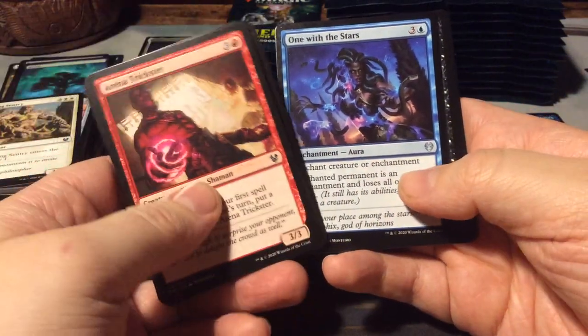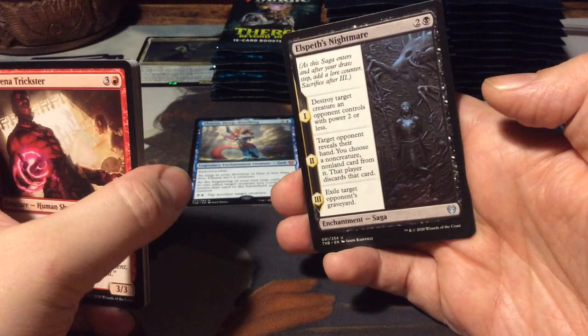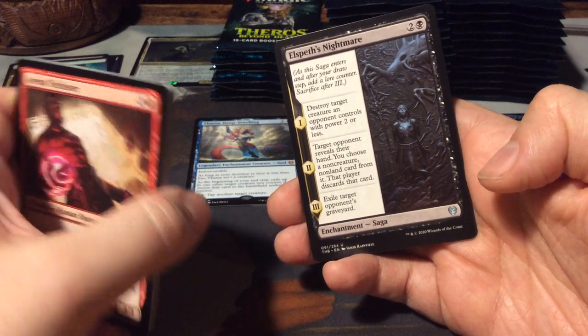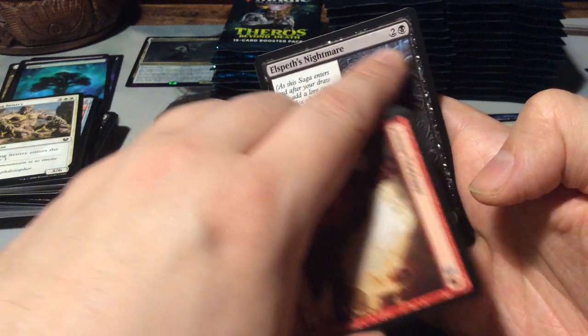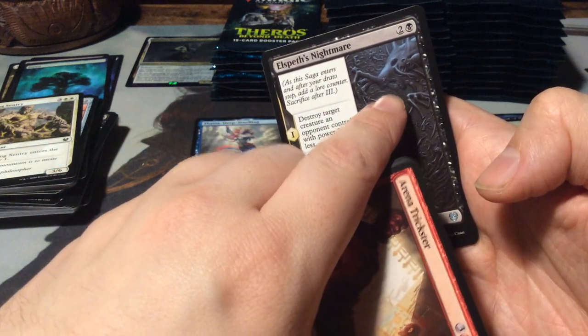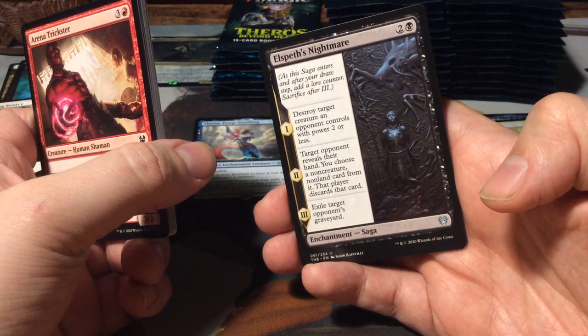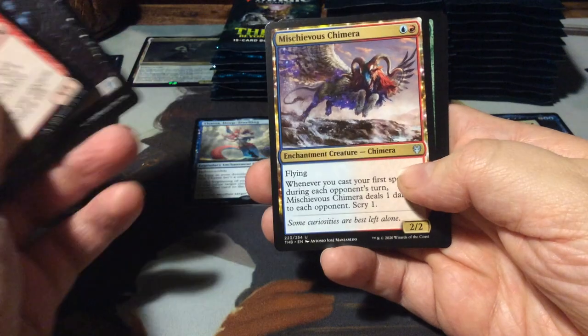One with the Stars - beautiful card. Elspeth's Nightmare, also a saga. Yeah, Elspeth in the Underworld. And if you look at this thing over here, I noticed it looks just like a Phyrexian Negator. Is that a hint? I don't know.